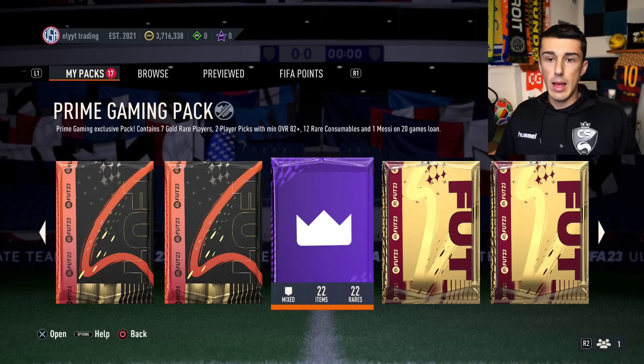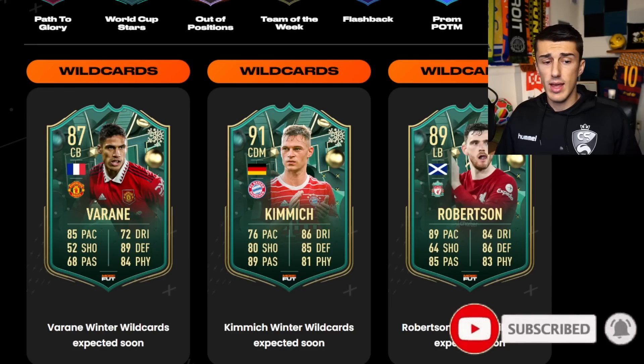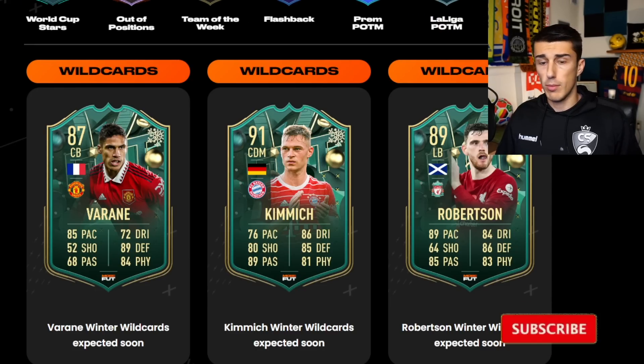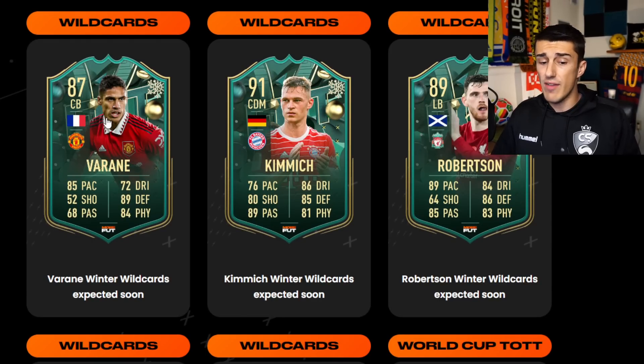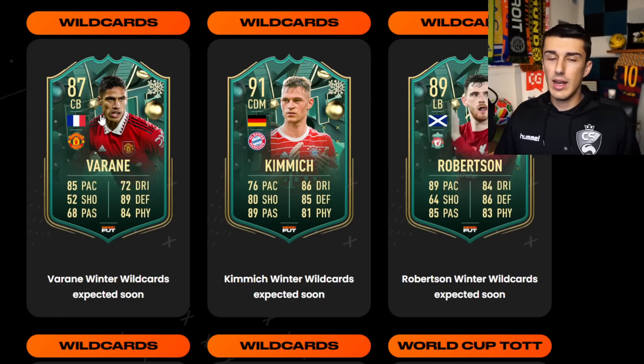Winter Wild Cards are dropping in a couple of days. Team of the Tournament is out until Friday and then it's going to be replaced by Wild Cards. We already have one banger off the bat: Rafael Veron — 85 pace, 89 defense, 84 physicality. But remember the power curve is changing. There are cards like Thilo Kehrer who is just 16,000 coins and looks a lot like this Veron. That said, we know how good Veron has been in previous years and how much in demand he'll be.